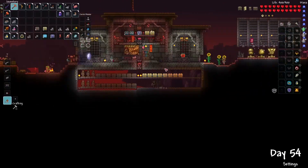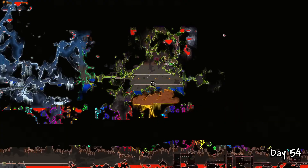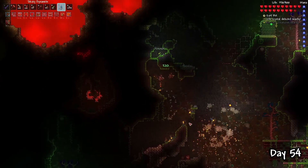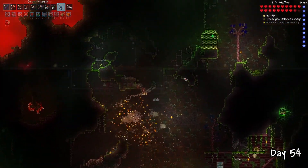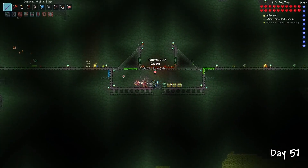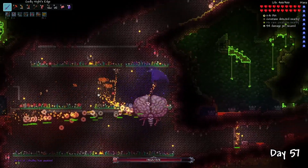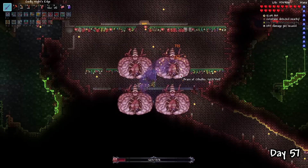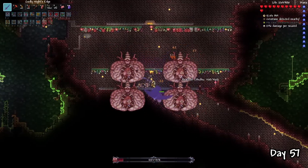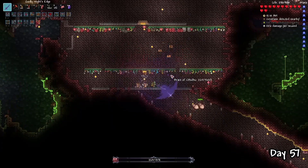Continuing preparations, I expanded my storage to collect all the new weapons I'd be getting in hard mode, and also created a farm for the jungle biome. I also decided it was finally time to get my revenge on the Brain of Cthulhu. With the Night's Edge, I made quick work of the boss. One tip I discovered was that standing still in its second phase and not moving too much was actually the key to beating it.